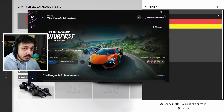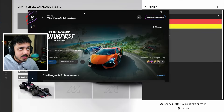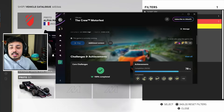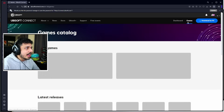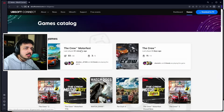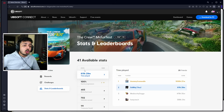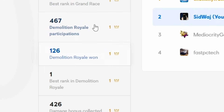For some reason, when they updated Ubisoft Connect, they removed a feature - you can't see your stats anymore in the app, which is such a Ubisoft thing to do. But by going to Ubisoft Connect on browser, you can log in, click on 'Games' in the top right, see your games catalog, go to Motorfest, and scroll down to 'Stats and Leaderboards' at the bottom. That's where your game stats are.